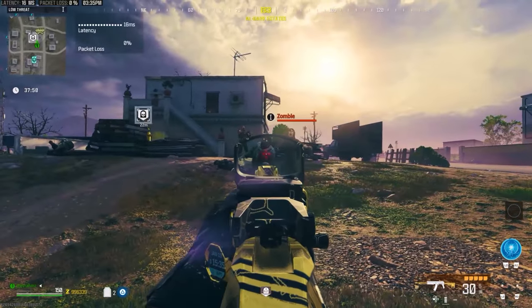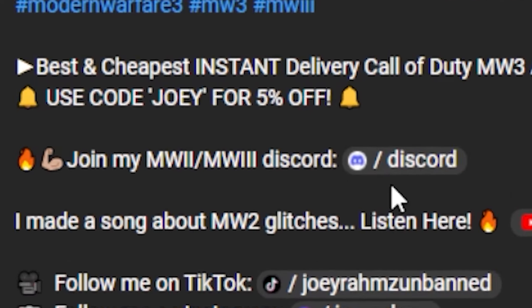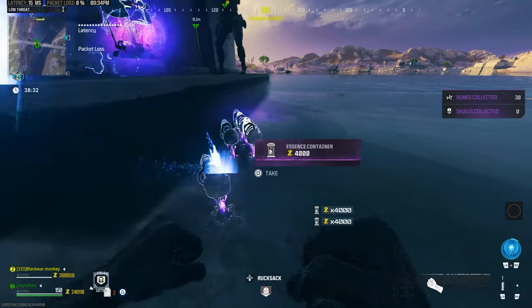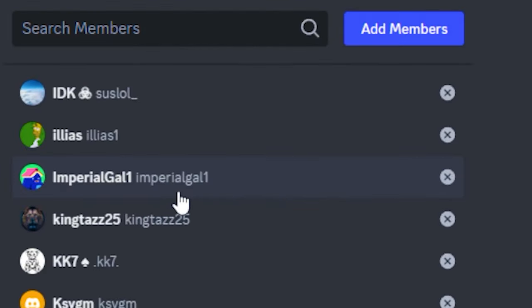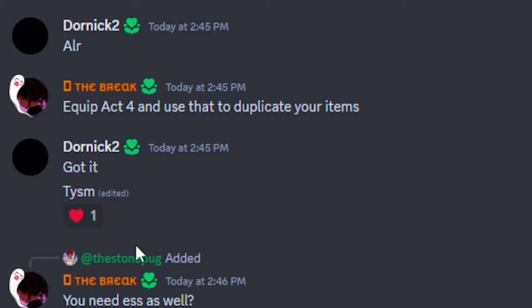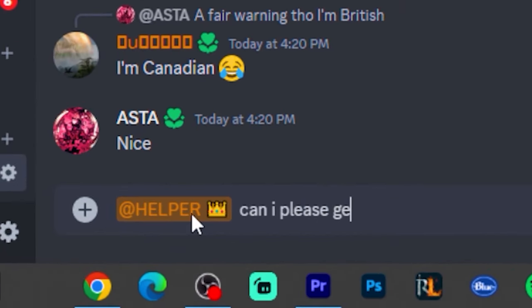Alright guys, so basically all you're going to do is literally join my Discord and subscribe to the YouTube channel — that's literally the only thing you have to do. Every single time you go to Modern Warfare 3 Zombies and you want some more schematics or unlimited money, there are a few things you want to do. When you go to my Discord, there's going to be a lot of helpers in the chat helping people get whatever they want. These people have all the things that you want and they can literally give them to you for free. You only have to subscribe to the channel and be a member of my Discord — that's it.